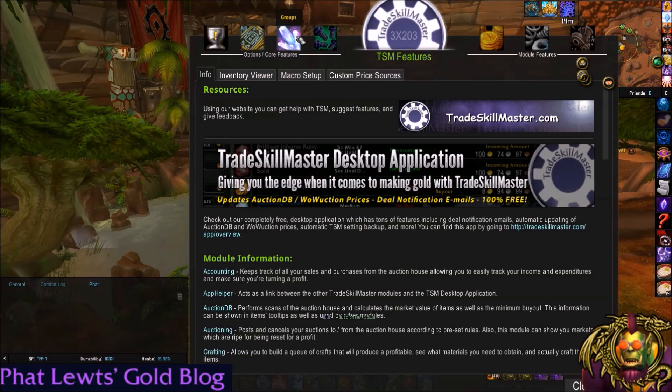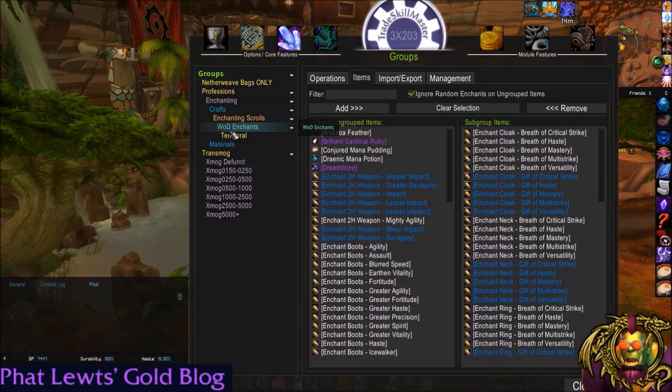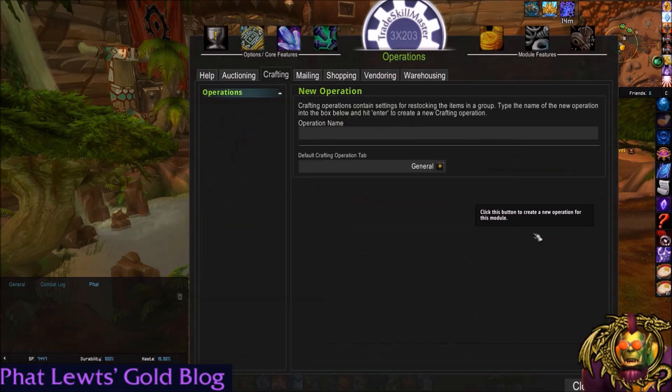What we're going to do is, I'm going to use my favorite way of adding an operation by going to the group WOD enchants that I want to add the operation to. The operation I want to add is a crafting operation, so I override. There's no operations to select, so I create a new operation.